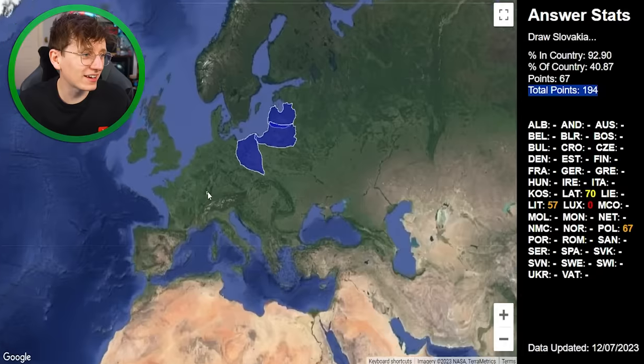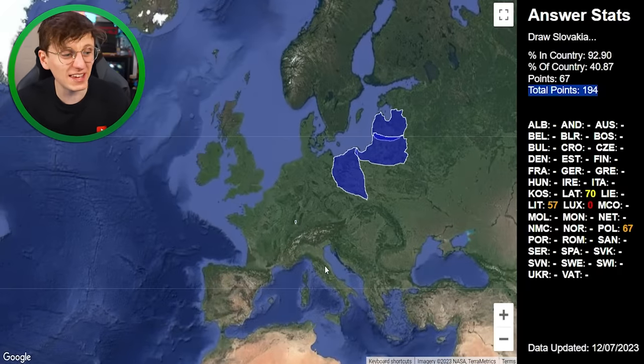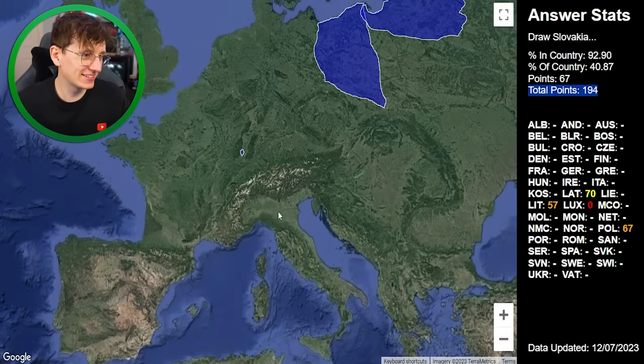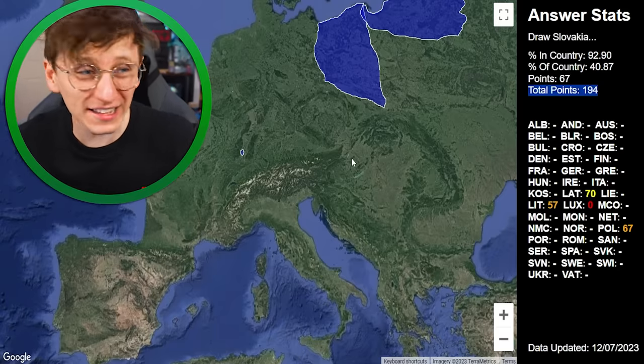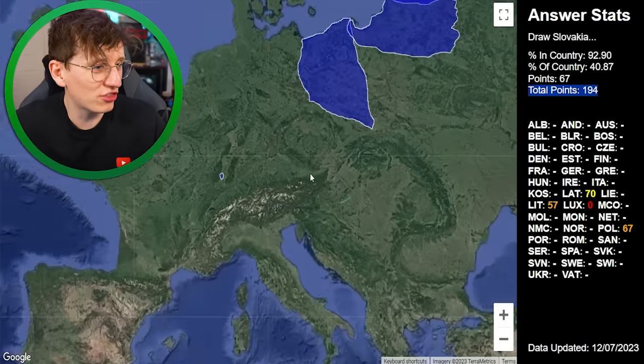Now I need to draw Slovakia. Can we have UK please, or Portugal, maybe Italy or Cyprus? I'm getting some really difficult ones. Italy's here, Croatia's here, Slovakia's somewhere around here maybe. It's so difficult to just draw borders with nothing to base it on.